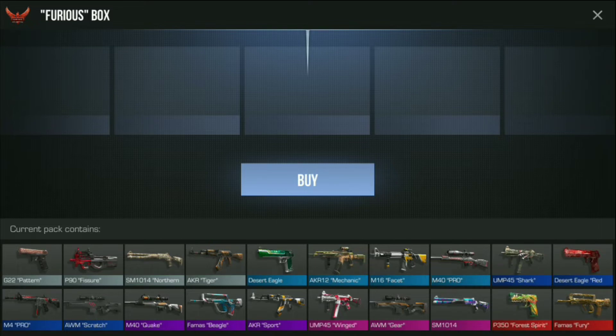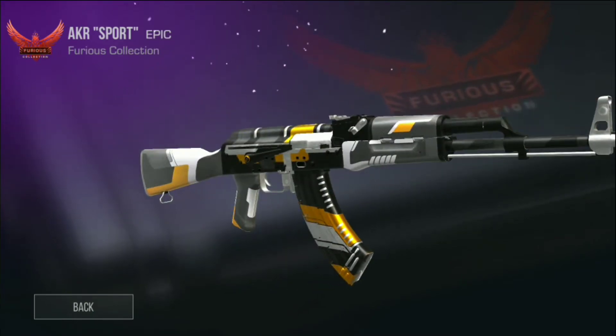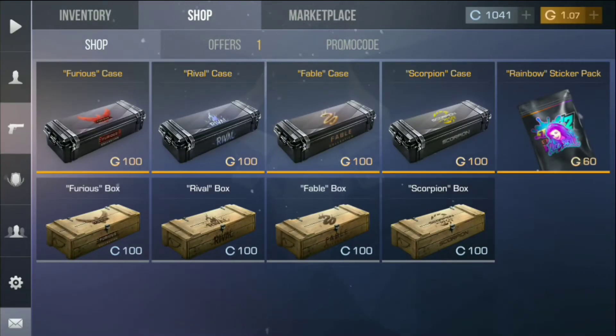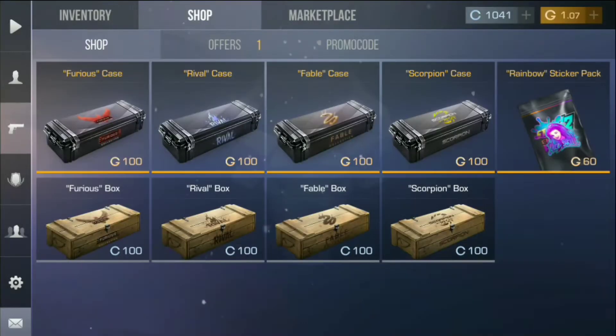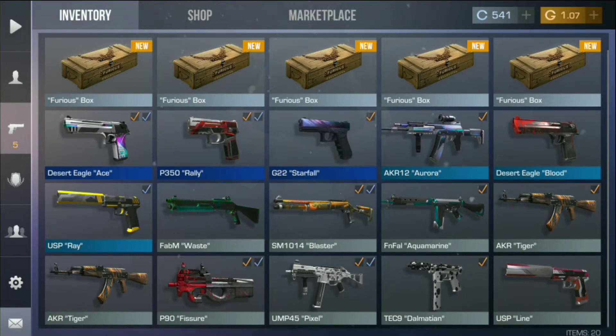Let's buy some boxes. We should get this — this is the AKR Sport — and also see more guns. These are the guns that can be in these boxes. We didn't get this one, but we are purchasing five furious boxes and five rival boxes, so let's buy some rival boxes.